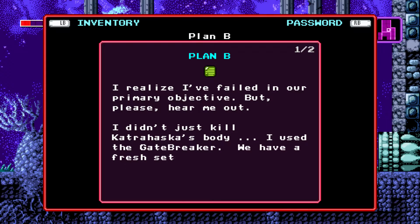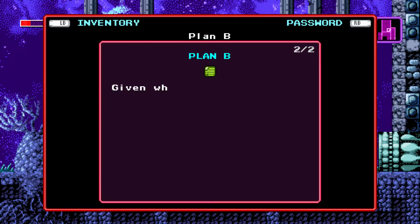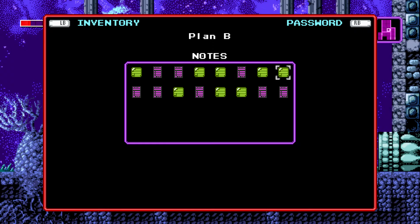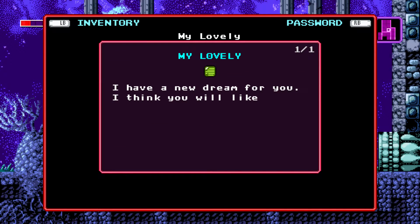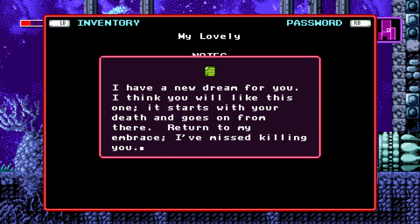Plan B: I realize I failed in our primary objective. Please hear me out. I didn't just kill Katra Hoska's body — I used the gate breaker. We have a fresh set of nano gates to do with whatever we please. Given what we recently learned about the Sudran Rebirth Chamber, we could use this to our advantage. In fact, it may be better than my original plan — we would control him. The rebirth chambers, I'm assuming, are the eggs we come out of. I have a new dream for you — I think you will like this one. It starts with your death and goes on from there. Return to my embrace. I've missed killing you.